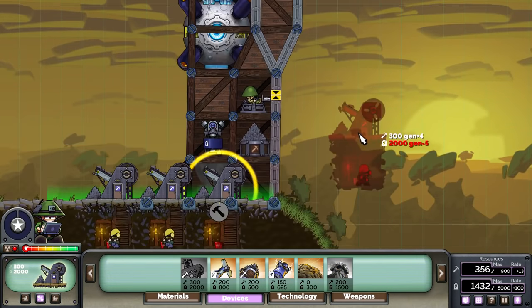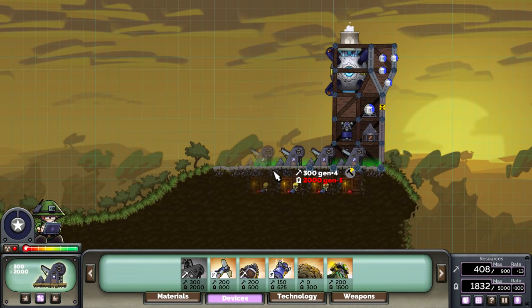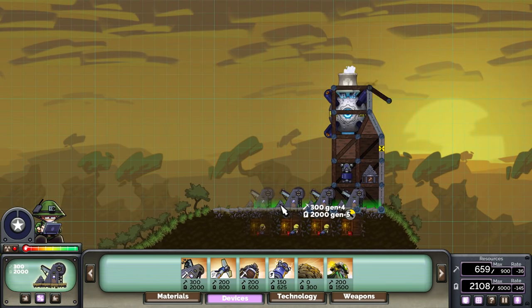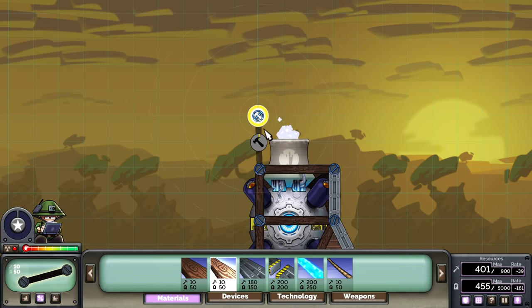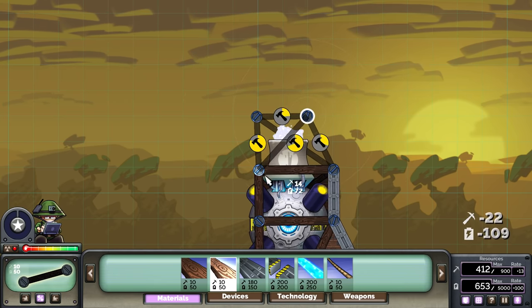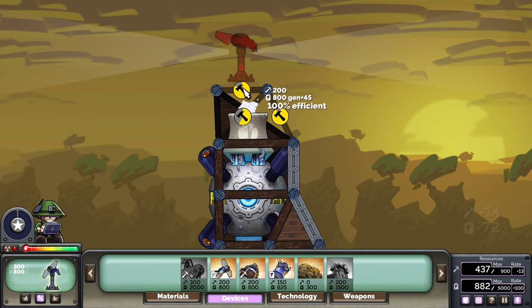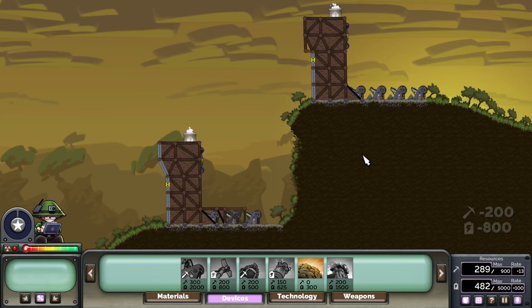Hello and welcome to another episode of Forts. Today we're going to be playing around with some more indefinitely upgradable devices and also the weapons, because those are the best kind of devices. I'm probably going to go with an earlier game rush, because I kind of like the idea of taking the traditionally weaker weapons and turning them into super weapons capable of flattening and destroying absolutely everything.